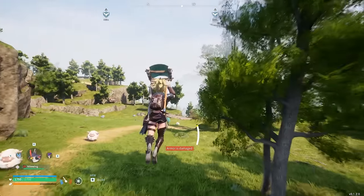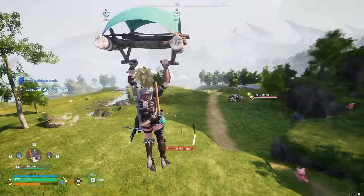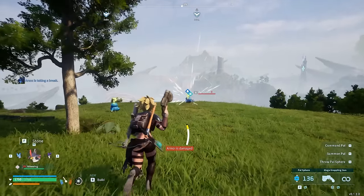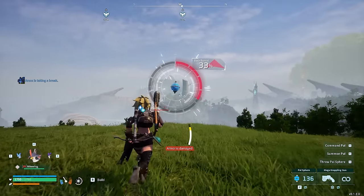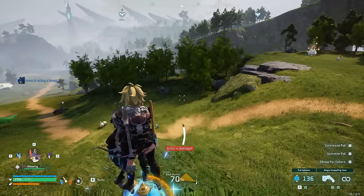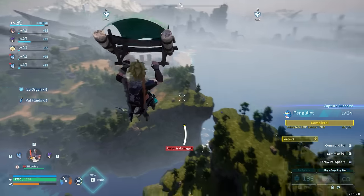Another tip: you can slide and then use your glider to cover massive distance fast. But if you want to get up high quickly, just go ahead and climb up on your Pogball.